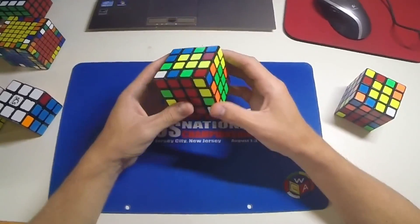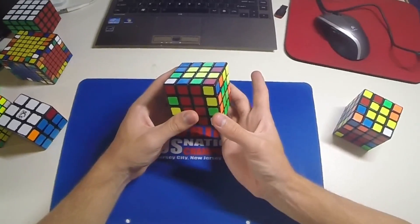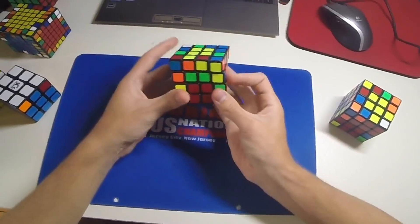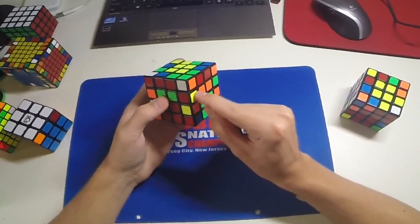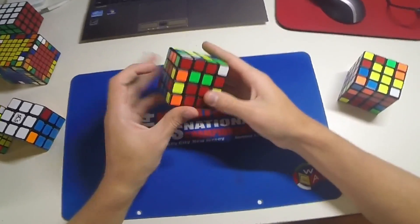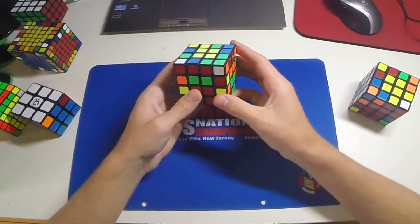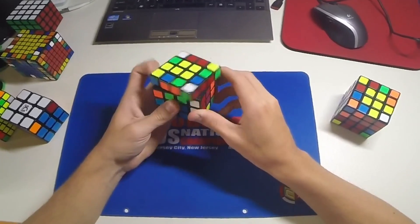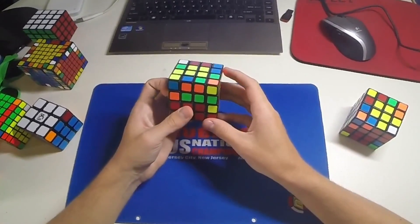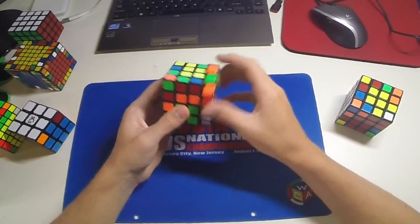The first difficult case is something like this: once you've done your cross, you do a U and then insert this edge here. When you're looking for the next edge, you can't find it at all — it's back where you started. What you should do there is do another U, take it out, U prime, and then continue on with these ones.